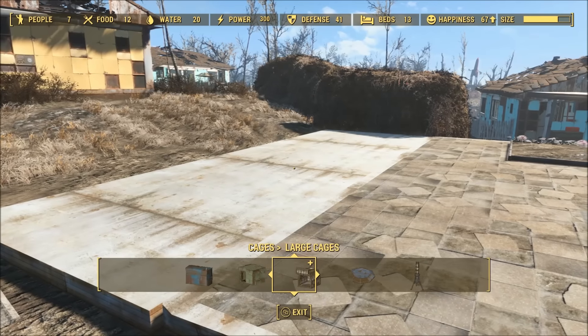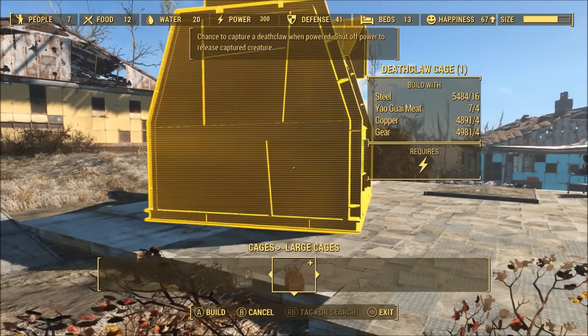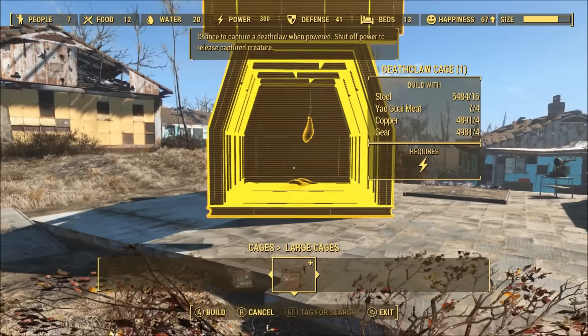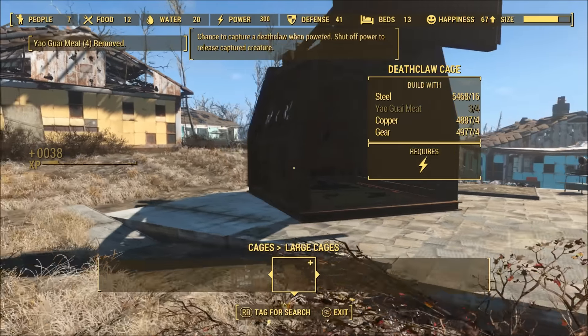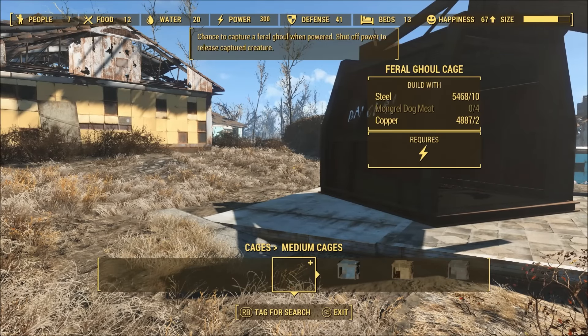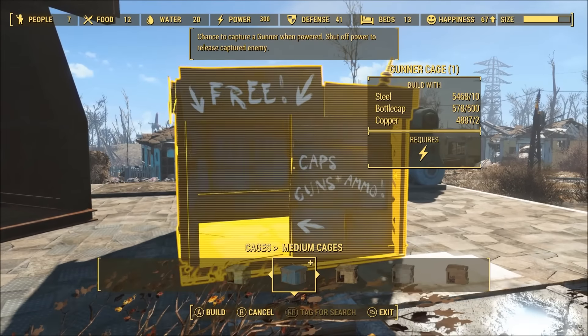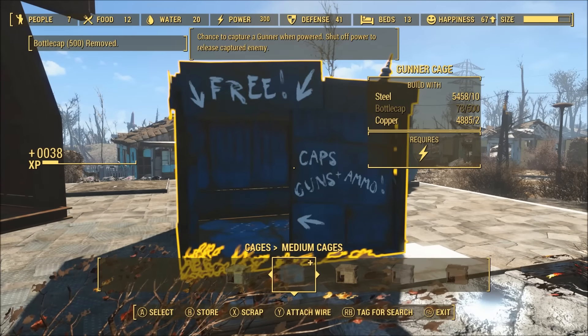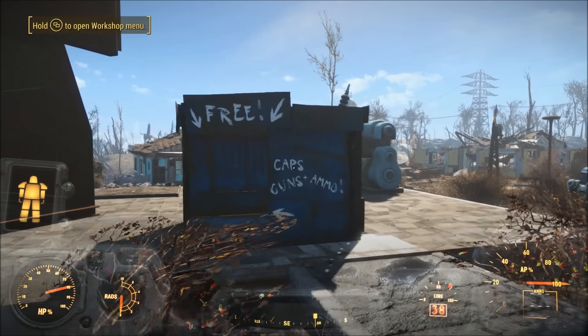Without a doubt, the biggest addition with the Wasteland Workshop DLC are the powered cages that can be used to capture various creatures. You can capture gunners, raiders, or super mutants. So far, you can capture and domesticate dogs, cats, brahmin, deathclaws, mirelurks, radscorpions, radstags, yaogwai, mutant hounds, mole rats, and more.